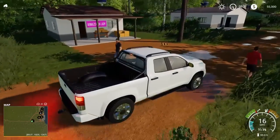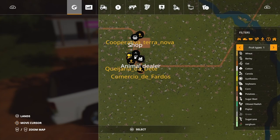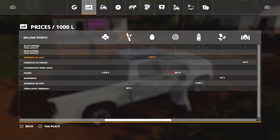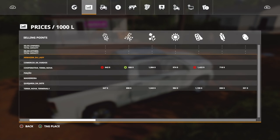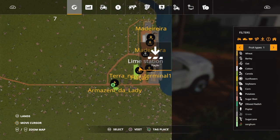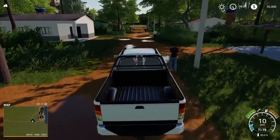It looks like we have a little shop right here — it will probably take eggs based on the egg boxes outside. Let's check it out. Yes, it does take eggs for almost $6,000 a liter, which is pretty darn good — and that's on normal difficulty. It may be worth driving the little Fendt tractor over here to sell some eggs. That's all that place takes.